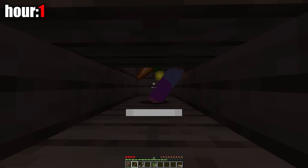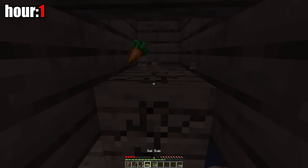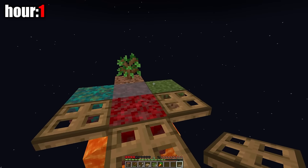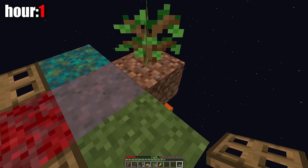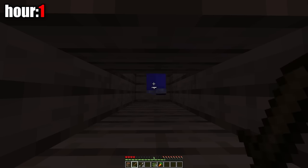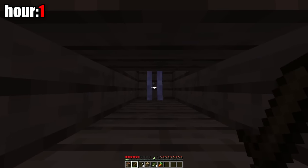From the first zombie I killed, I got a carrot — it has only a one percent chance of dropping. I'm very lucky, but I can't do anything with the carrots right now. I used trapdoors to expand the main island since trapdoors have the property of not burning from fire. That night I killed another zombie and got rotten meat, which I ate immediately. Then I killed a skeleton — the first mob farm works fine after all.